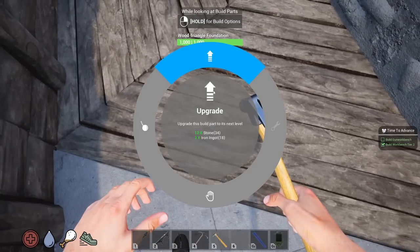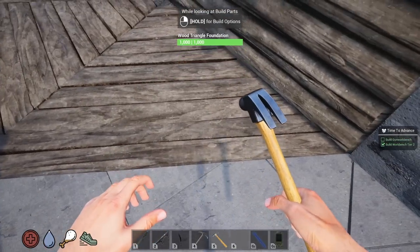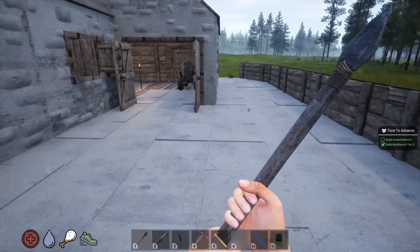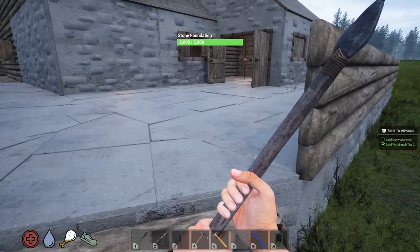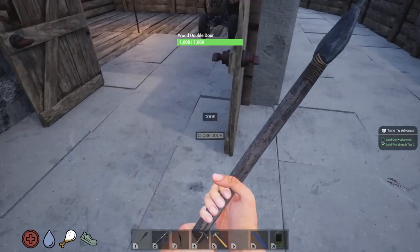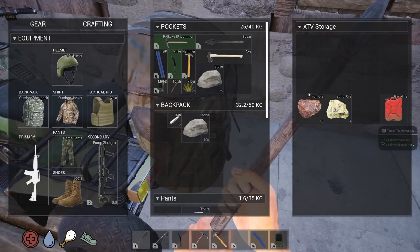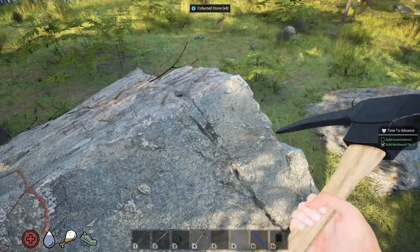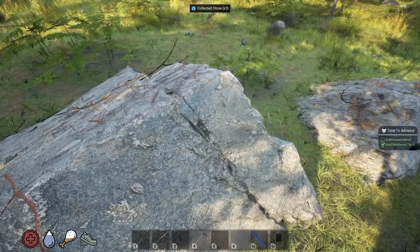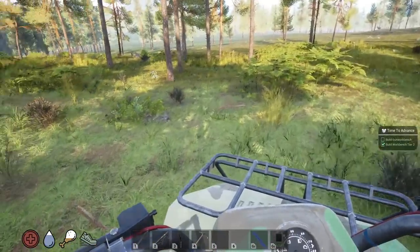I'll probably be tearing out the roof at some point to make a second floor — that's another reason not to upgrade it. We need more stone. I don't love the way stone looks as walls — the floor looks great but the walls I'm not sold on yet. I did run out of stone, so this will be the last batch I need before finishing the base upgrade.